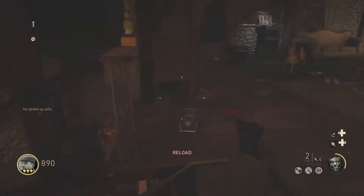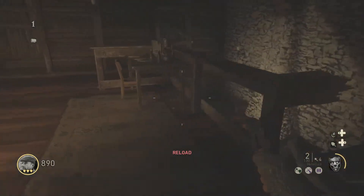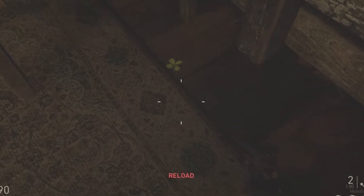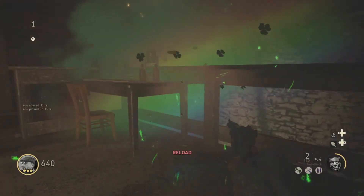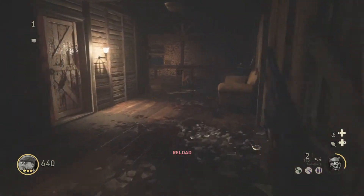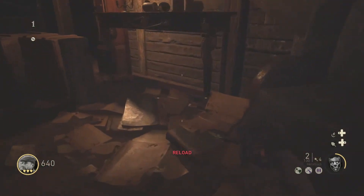Moving on to the next location — it is upstairs past the box room that you guys saw me walk into just a couple seconds ago. You guys will see underneath the table that there is another four-leaf clover. There are going to be four on this map that you need to interact with using the jolts. And that is the animation that you get to confirm that you have gotten that four-leaf clover.